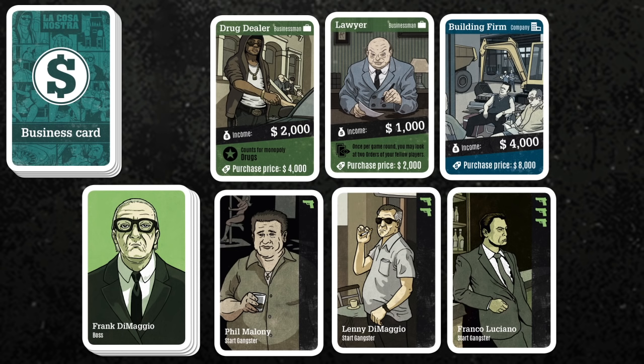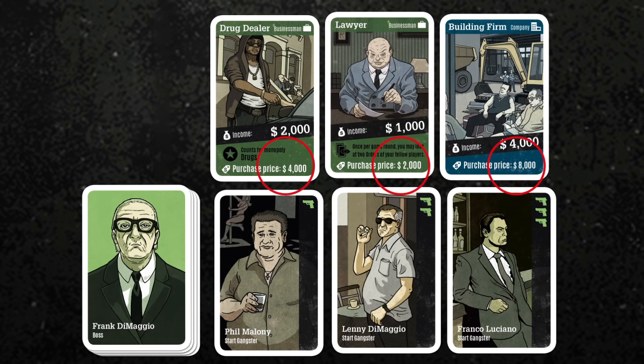Every player will get their business cards as indicated in the rule book or on the back of the boss cards. As player green I get a drug dealer, a lawyer and a construction company. There are 2 types of business cards in the game: firstly there are the businessmen, like the drug dealer or the lawyer; secondly there are companies, like the construction company. Companies have a higher income than businessmen. The white number on the right shows you the income of a business card — this is the amount of money you could earn in one round with this card. The purchase price of a company is higher as well; you can find the purchase price in small print on the card — it is twice the amount of the income.